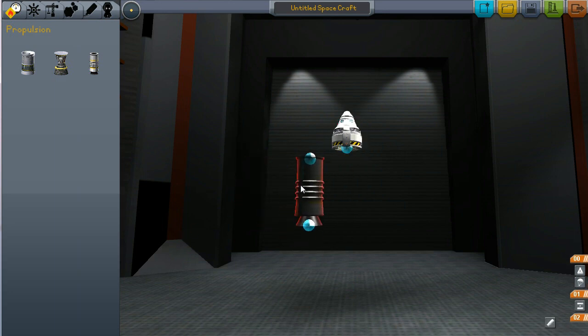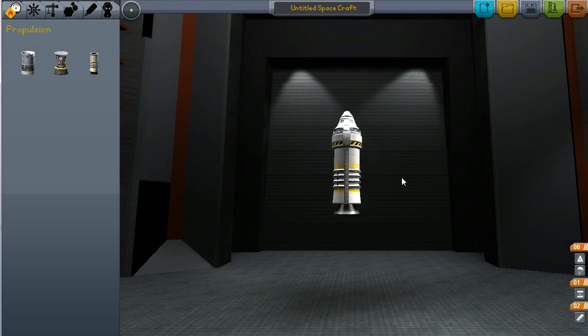Now we have a few engine choices. One is to use a solid booster, and solid boosters are very good. They're cheap, they're light, and they're great for first stages. You can't control them — they're kind of like a bottle rocket. Once you light it, it's going to go full speed until it runs out of power. They're good for starting off because they're so light and powerful, but they don't run very long and there are a lot of limitations, but they're a great start.